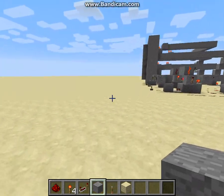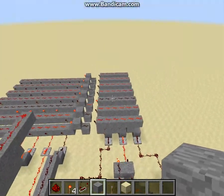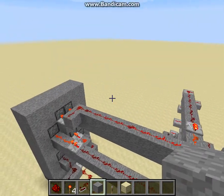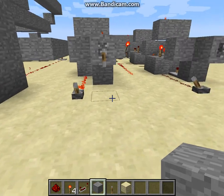Now I'll show you how I use this. I have a 2-bit adder, a 4-bit decoder, a binary decoder — you can kind of call this a 7-segment display decoder — and the 7-segment display itself. So let's do some adding.